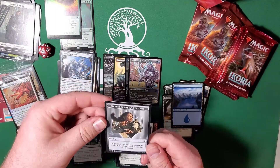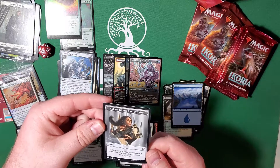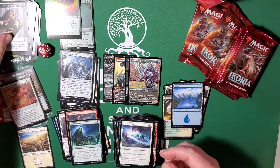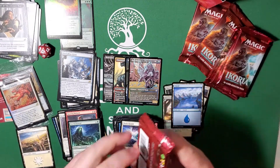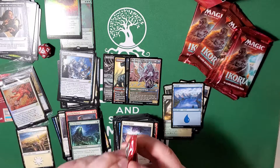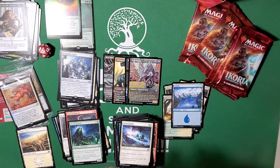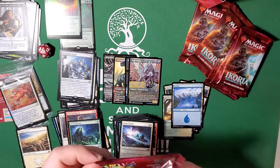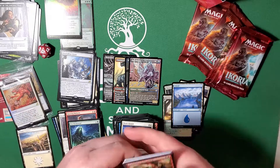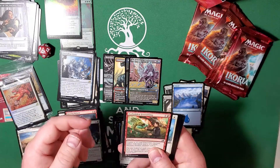And there is the Narset of the Ancient Way emblem — whenever you cast a non-creature spell, this emblem deals two damage to any target. Hopefully we can get a Narset because that is a freaking great card — one of the best planeswalkers I've seen. It's made me love Narset again after the absolute debacle that her Parting of the Veils had done.